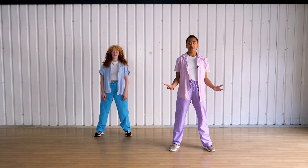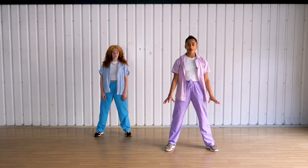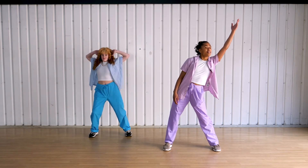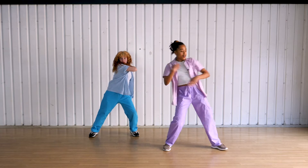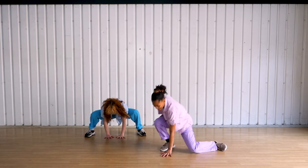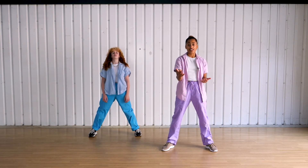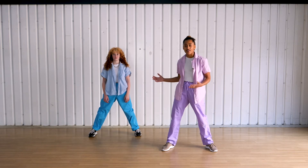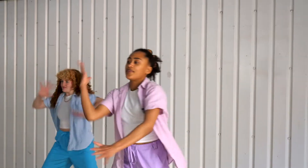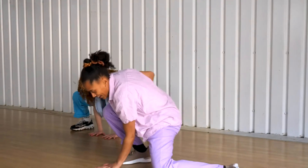So we're going to choose six positions and my positions are going to go from a high level to a low level. So my first position is one, then I have two, three, four, five, and six. These positions are your own choice — it's your own creation — so they don't need to be like mine or Rose's.